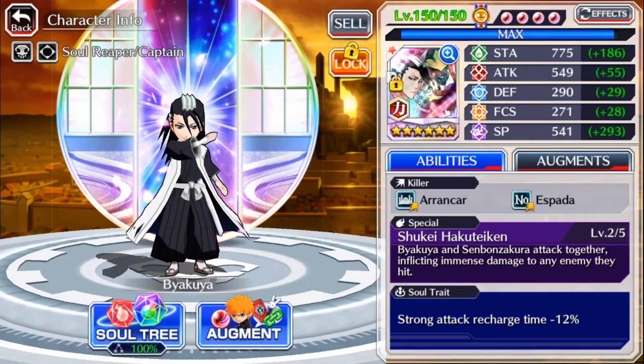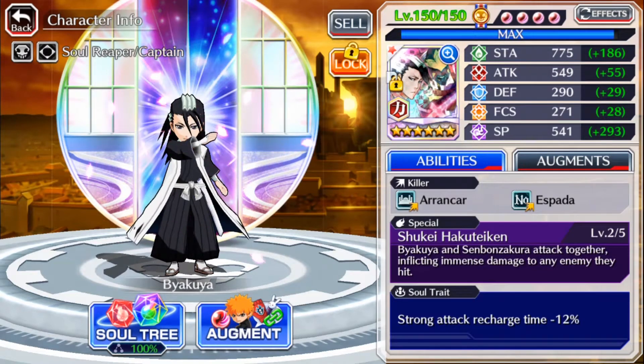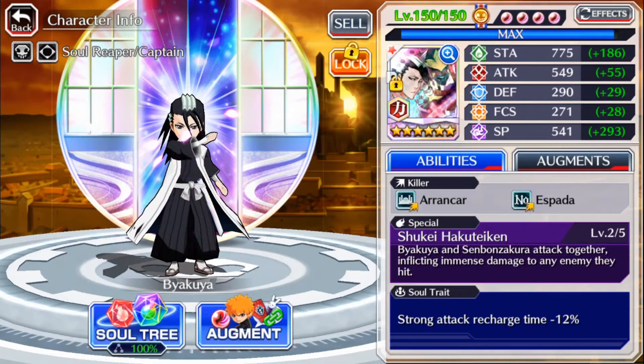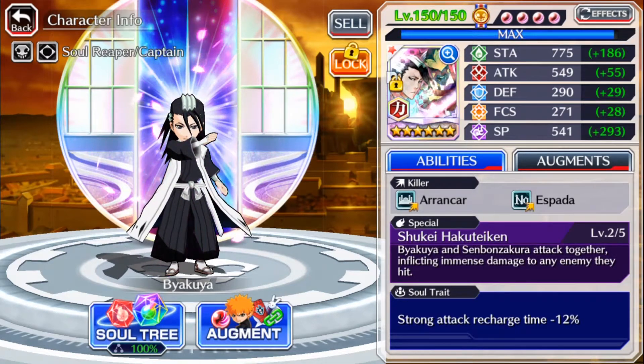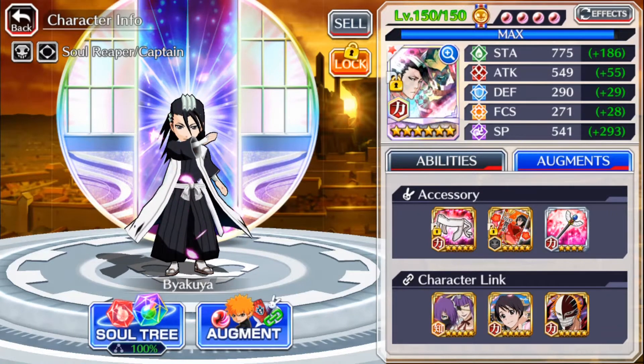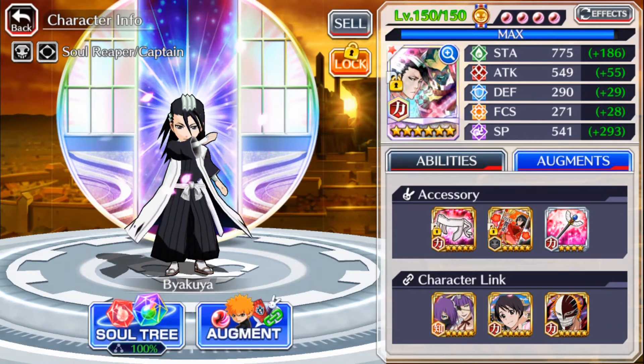His stats are: stamina 775 which is not bad, attack 549 which is pretty good, 290 defence which is pretty high, 271 focus which is also pretty high, and 541 SP. All six style builds will be in the description below — all were obtained by Bleach Brave Souls. I highly encourage you guys to check out the website, it's pretty informative.